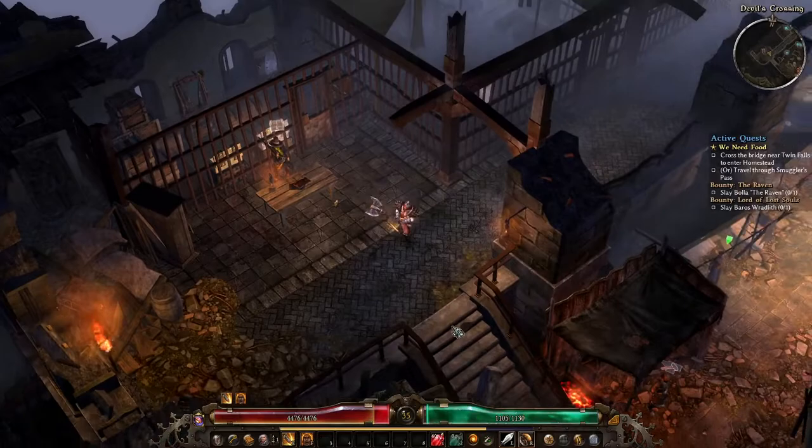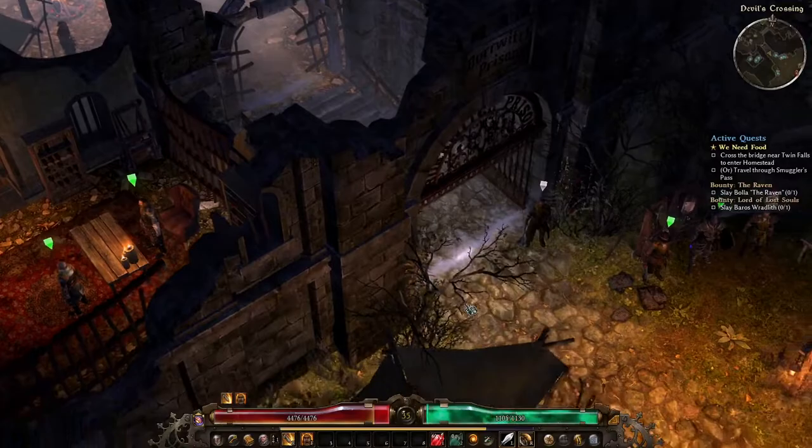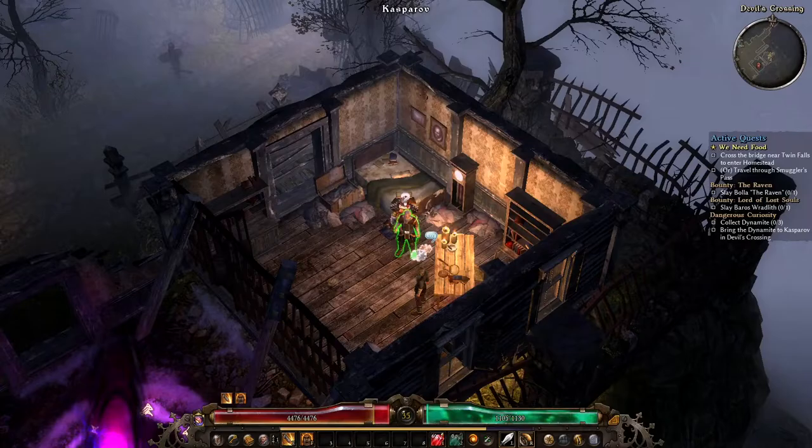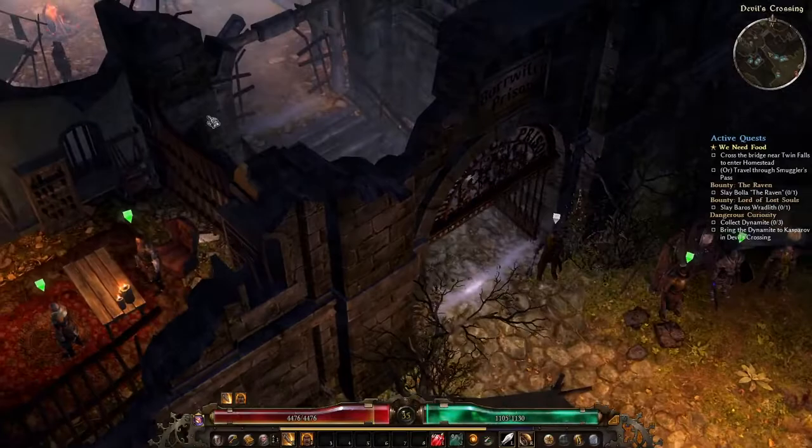We're going to go down there and experience the shrine. Oh, you need dynamite, don't you? 'Oh, you need three dynamite' — okay, I'll get his quest done before we go there. Might as well knock it out so we can actually do more stuff at his little location.